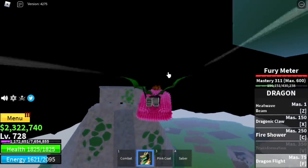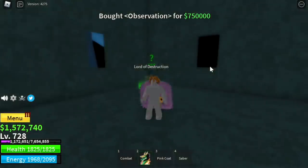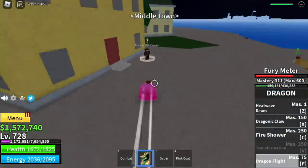Next up, go to the Skylands. Upper Yard. Talk to Yusuf and you need to pay him 750,000. There you go — this is Observation Haki.